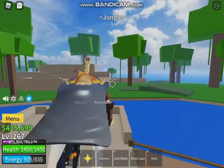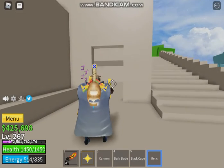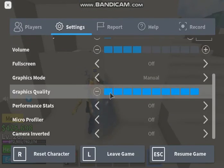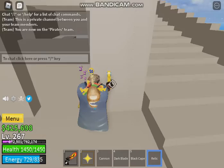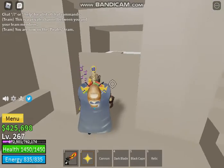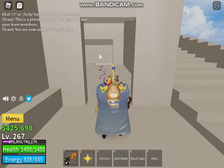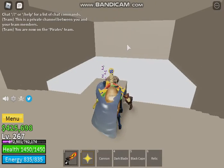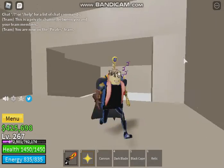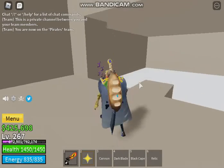Now that you've done that — remember you have to be level 200 for this — you go here. There's a little wall, you put the relic in by going up to the little hole. If you are not level 200, the hole will reject you. But if you're level 200, this thing opens up and you usually find Shanks in here. If you're in a public server and it hasn't been around 30 minutes, you will not find him.